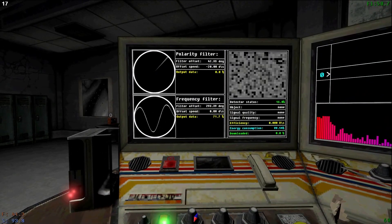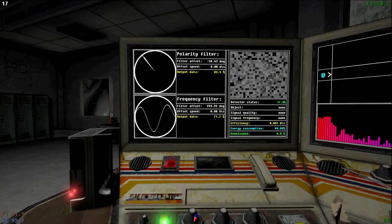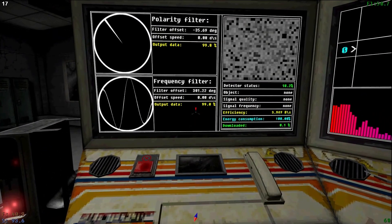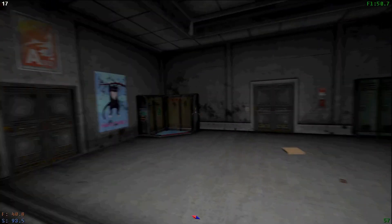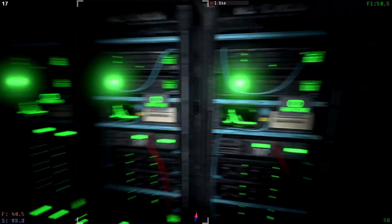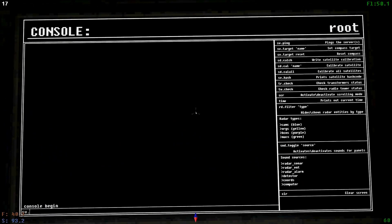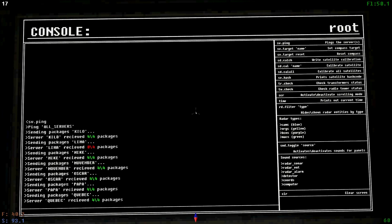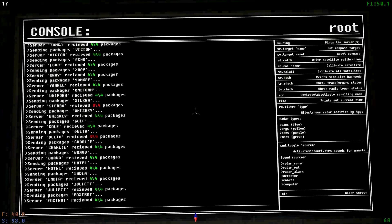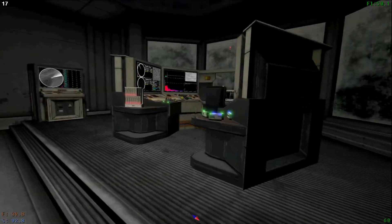I don't know why this game is so much more resource intensive now, but apparently it is. There we go. Almost six o'clock in the morning. I hate this room. I hate this room, I need to find some way to light this room up. Alright, let's ping the servers. Lima is down. Romeo is down. Sierra is down. Delta is down. So Lima, Romeo, Sierra, and Delta.